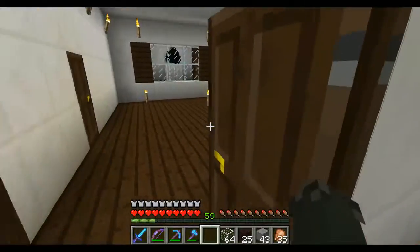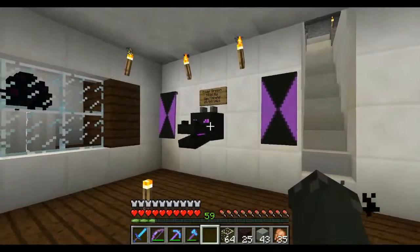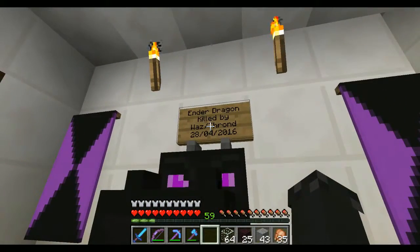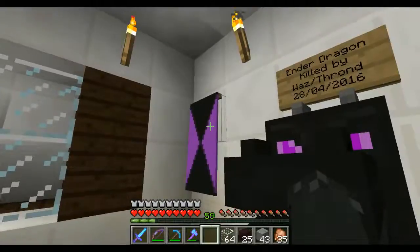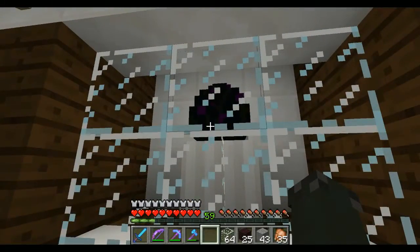We also went to an end city and got a second Ender Dragon head. I made a little plaque — 'Ender Dragon killed by Woz and Thrawn on the 28th of April' — and we got these banners from that end city. There's the dragon egg — we put it behind there.